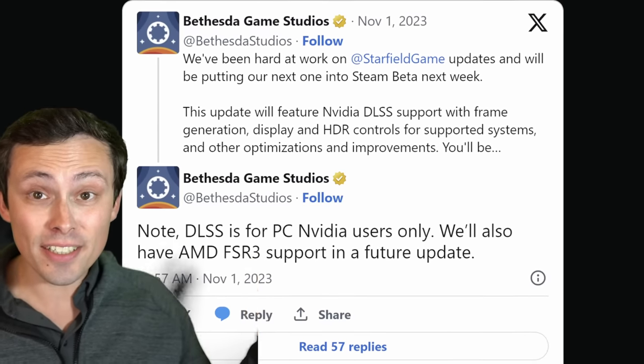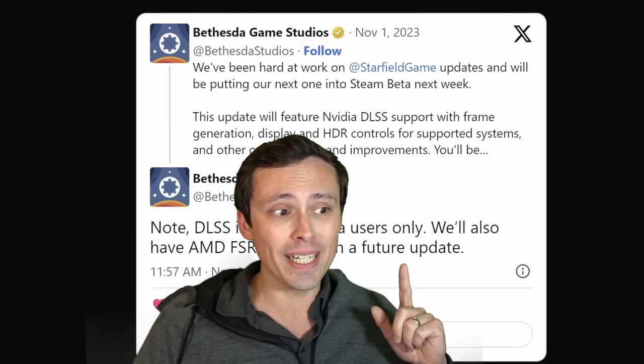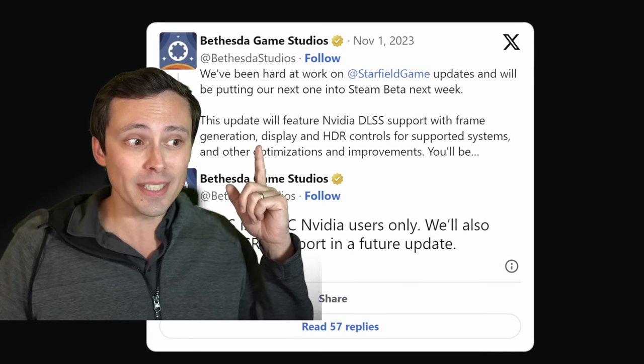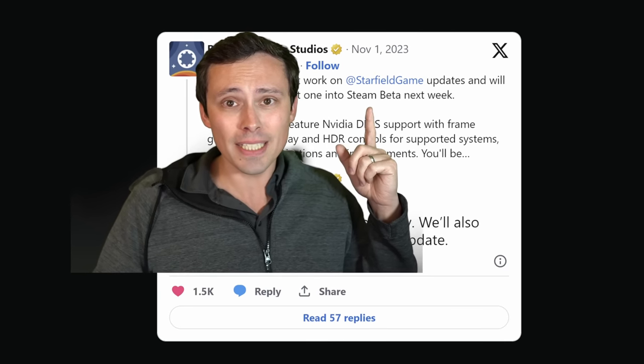It looks like Starfield will finally be getting DLSS support officially, not requiring a mod. They've also confirmed FSR3 support incoming, although that will be in a future update — even more future than the update coming with DLSS support. That update also looks like it will get HDR controls, and it will be in a Steam beta update next week.